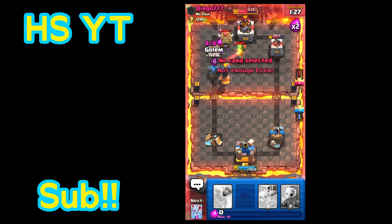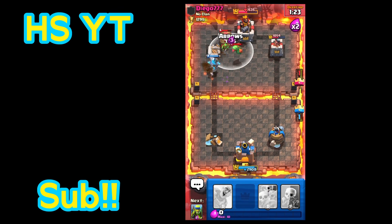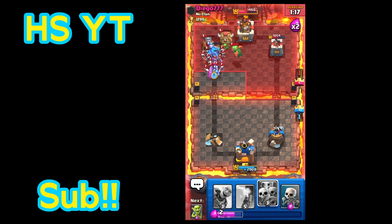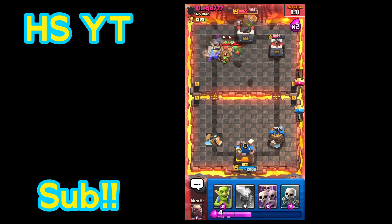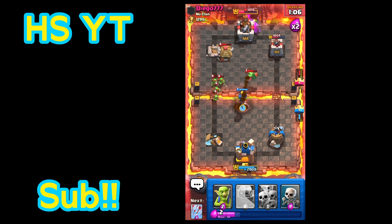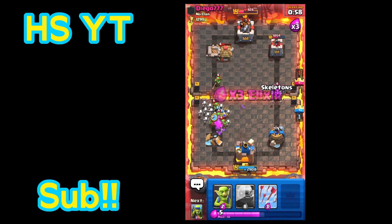Spam golem! The golem is down — you can see that right there. I'm going to place arrows to get rid of some of the skeleton army he just placed. The golem is going to get split apart — we're going to have to try another golem some other time. I'll place goblin barrel and see if that can do any damage. The baby dragon is coming towards my tower, so I'm placing inferno tower. Baby dragon took down inferno tower, but inferno tower took it down with it.